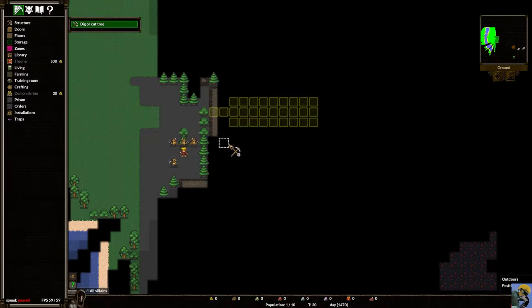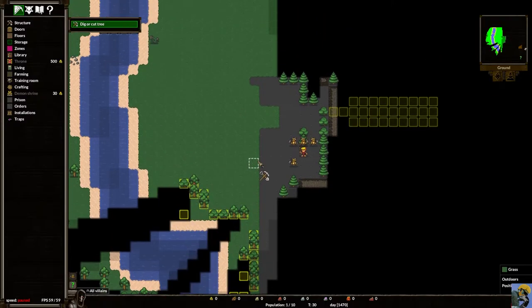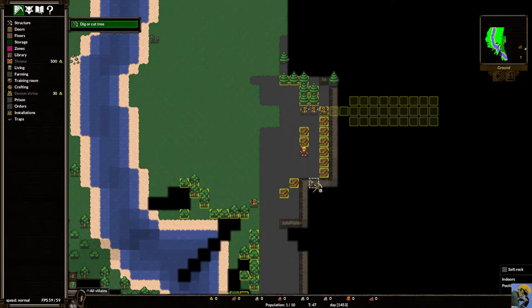I want to see how deep this goes, so I'll let them dig in there, but I also need trees chopped down. I can shift-drag to select a huge chunk of trees I want taken down — basically all the trees we can see right now. If you don't want something dug, just click on it again to turn it off. I'll unpause the game at normal speed by pressing 2, and the imps immediately go out, chop down trees, and turn them into wooden planks.